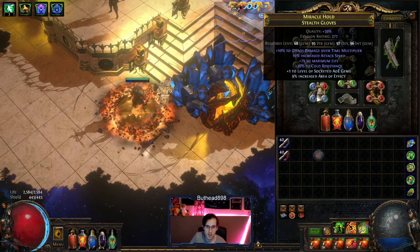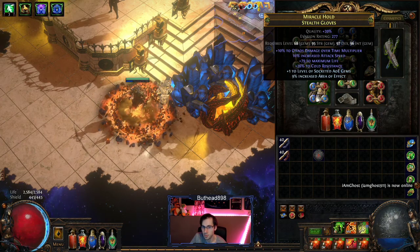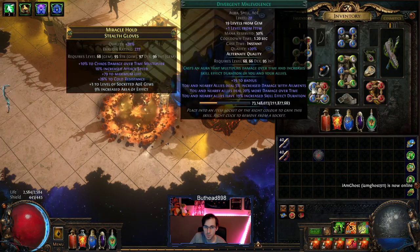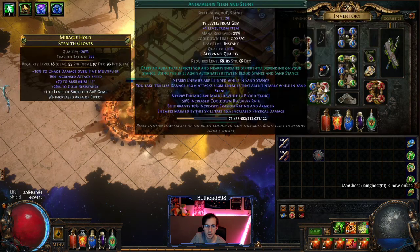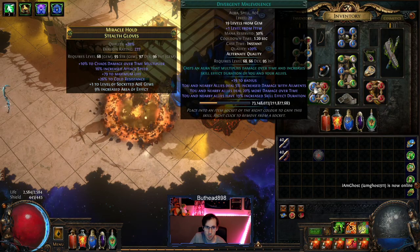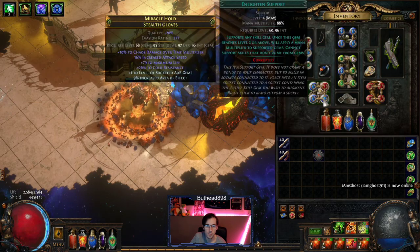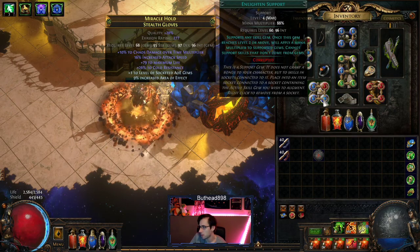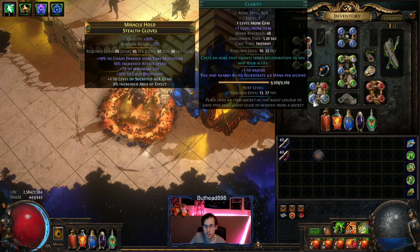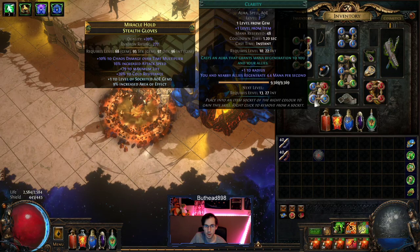The Bloodbond Belt last. Gloves: look for damage over time, attack speed, life, and resistance — probably best. Craft AoE gem level if you want to boost the level. Divergent Anonymous is probably the best to get for more damage over time. Anonymous Flesh and Stone — level 4 Enlighten is probably recommended, either three or four, just because your mana hurts. And a Clarity — you probably want a low-level Clarity, to be honest, so you can use a Watcher's Eye with Clarity.